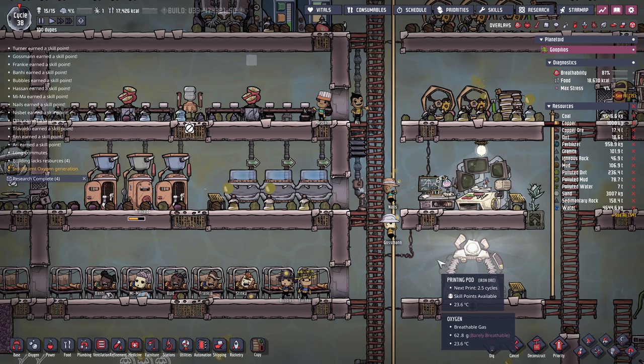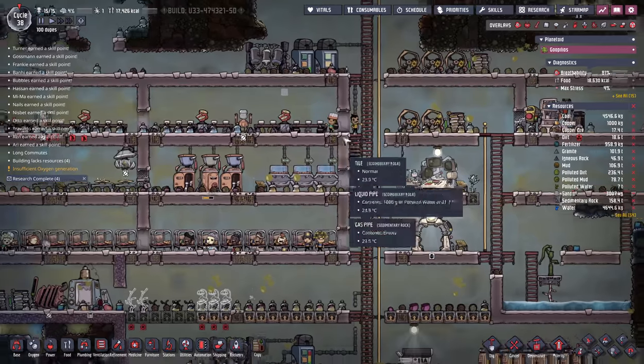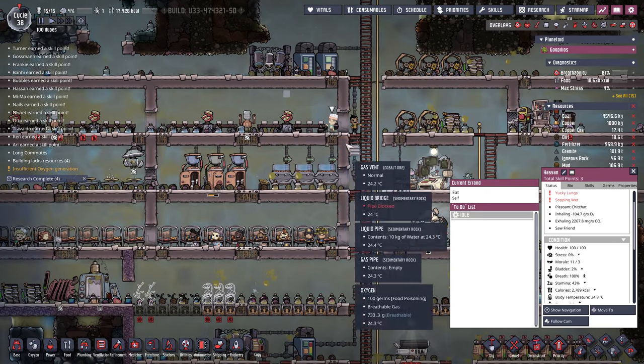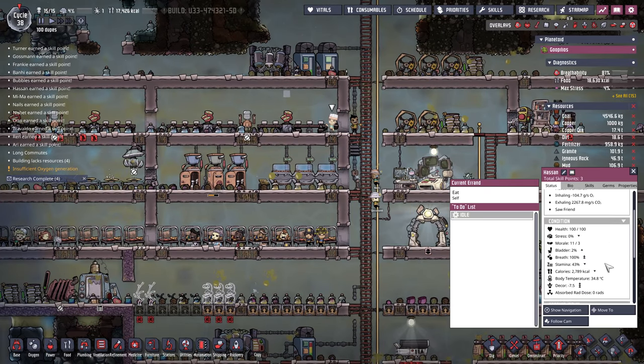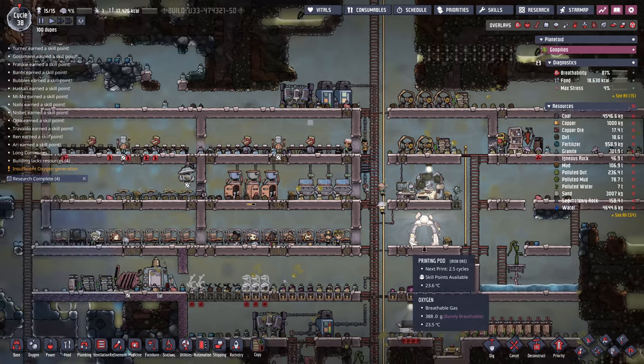Hey gamers, it's Grind This Game here, back with Oxygen Not Included - the accept every dupe until we reach a hundred dupe challenge. We're just about out of food. The dupes eat a thousand calories per cycle and we only have 15 dupes with 17,000 calories. We were about to run out of food and I was starting to panic last episode. Most dupes have a couple cycles worth of food in their stomach so they don't starve immediately, but we definitely have to fix the food situation.